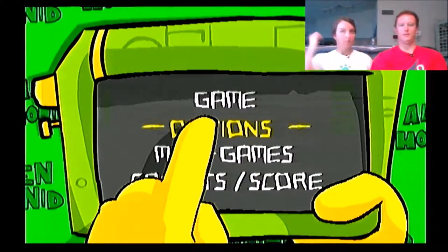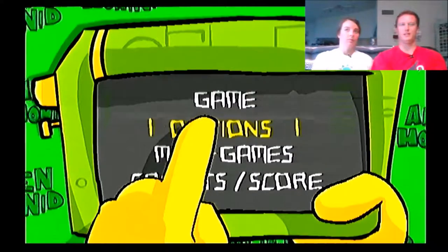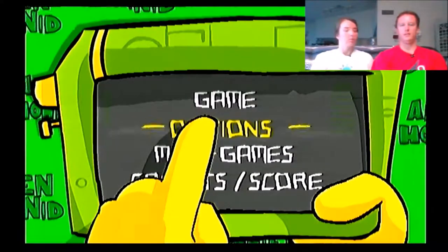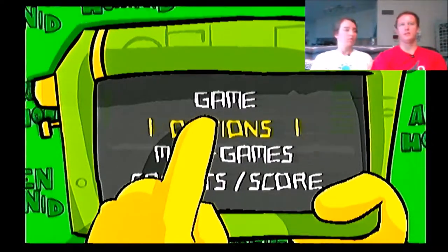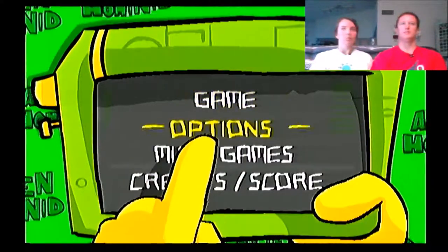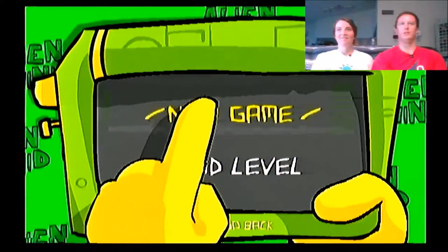Hello everyone! Nate and Emily here hosting today. 30 games in 30 days — this game today will be Alien Hominid on GameCube. This is made by the same creators as Castle Crashers and Battle Block Theater. If you've watched that, it's the same kind of cartoony manic mayhem that we've come to know and love.